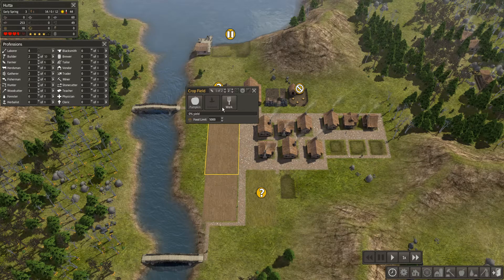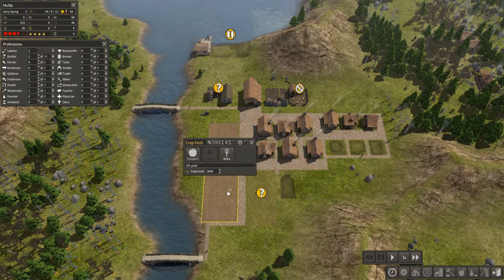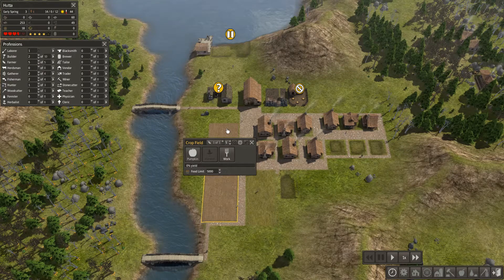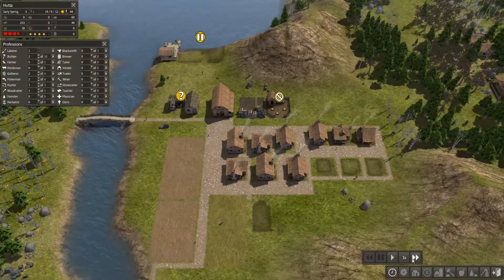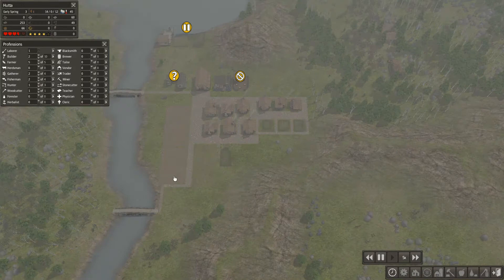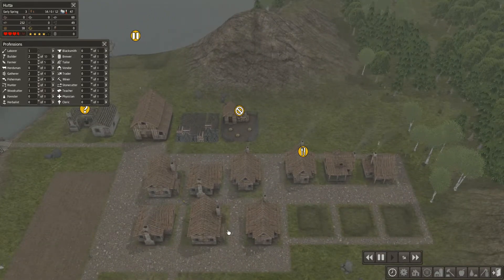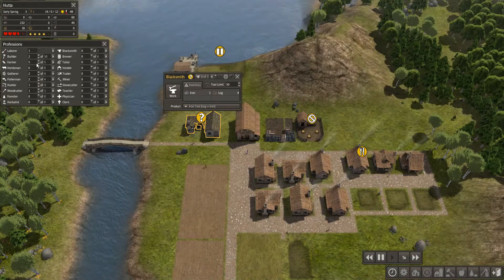We'll drop builders down to one and get the farmers up. These weather conditions aren't great but I suppose it's good for planting if it's going to be raining. Well, I want food so I'll take a builder down and put them on farmers. We've got a lot of farmers — that's the only problem — and two fishermen.